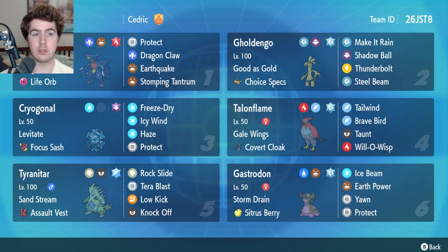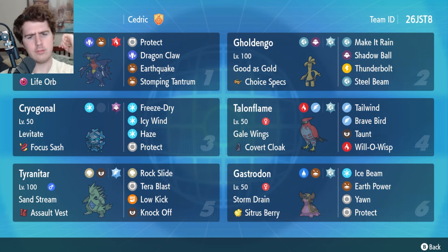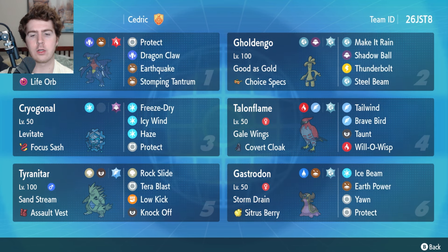We also have Tyranitar, a really solid answer against Trick Room teams — particularly Psychic Spam Trick Room teams, as Psychic-type moves don't love facing Assault Vest Tyranitar. You also have Terra Blast with Terra Flying to serve as a defensive Tera, becoming resistant to Fighting-type moves and immune to Ground-type moves from Garchomp's Earthquake. It does a lot of damage to Amoonguss and can one-hit-KO Sneasler — bring it down to Focus Sash and let Sandstorm finish it off. Gastrodon is your main defensive Pokemon; with the Sitrus Berry it can take a big hit, heal back up, and spread Yawns. Generally you switch Gastrodon in when you're in a weak defensive position with Garchomp or Goldango, and threaten something with Earth Power or Ice Beam.